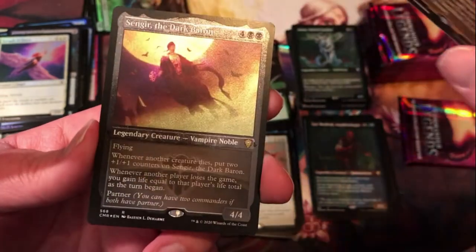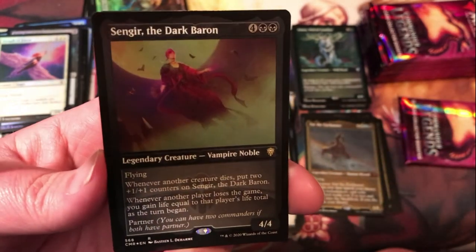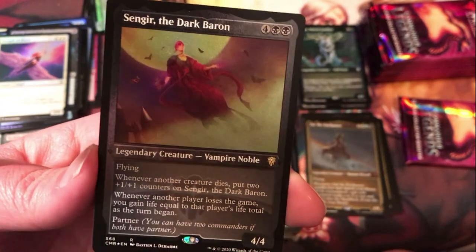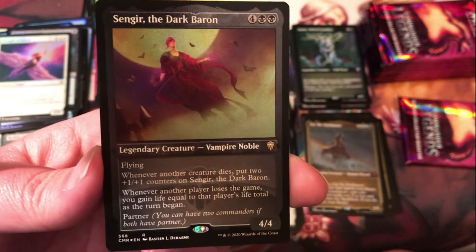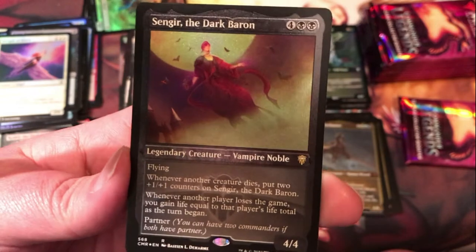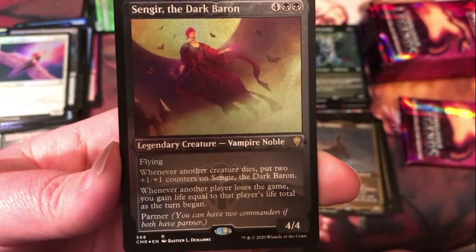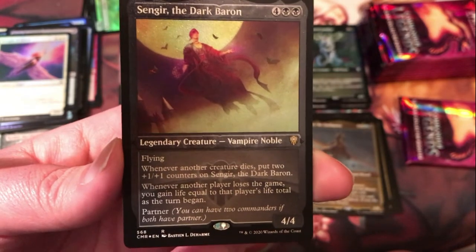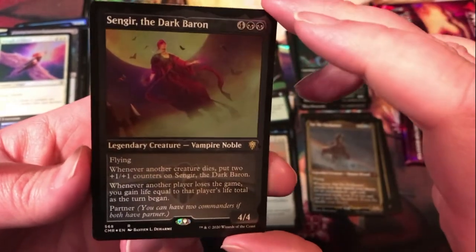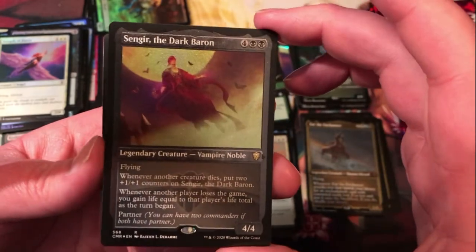That's our mythic there. And I was hoping I would get one of these because I really like the flavor of good old Sengir, the Dark Baron. I've just always been into Sengir — I don't know why, because I usually hate vampires. Super strong — whenever another creature dies, put two +1/+1 counters on it; you can just get nuts real fast. If I don't do anything else with it, it'll obviously find a home in my Thrax Menadar commander deck that I already mentioned once this video.